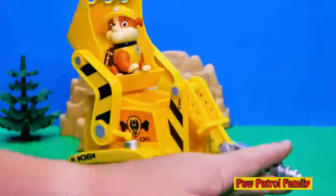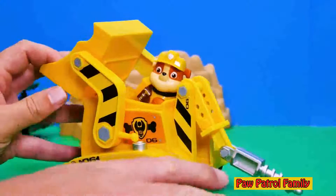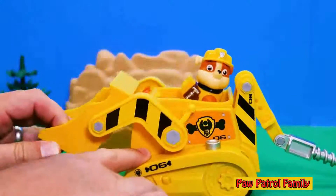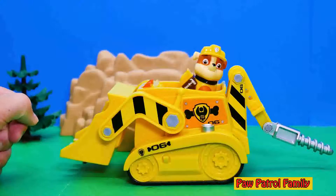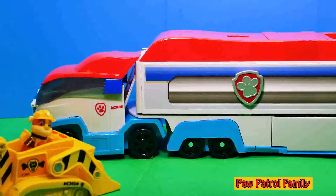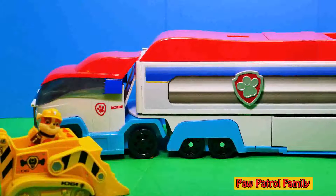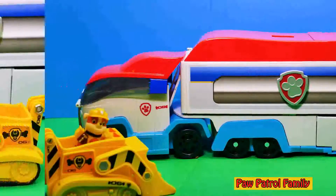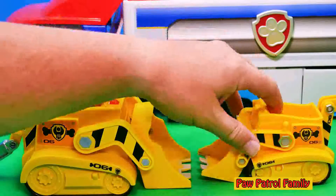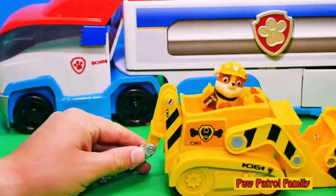So it goes up and down, and we can put Rubble inside his own scoop and watch — up he goes! Be careful, Rubble! There's Rubble! Rubble, what are you doing? Hmm, that's kinda silly. So there's lots of cool things, and then he can jump down right into the seat and be ready to go. Now, where's he gonna go? Rubble on the double.